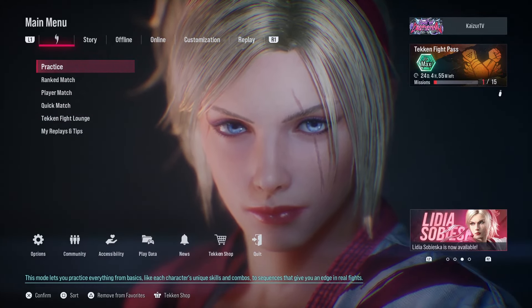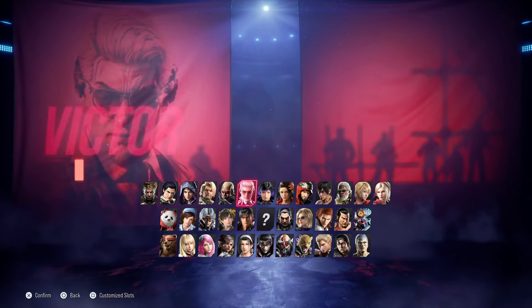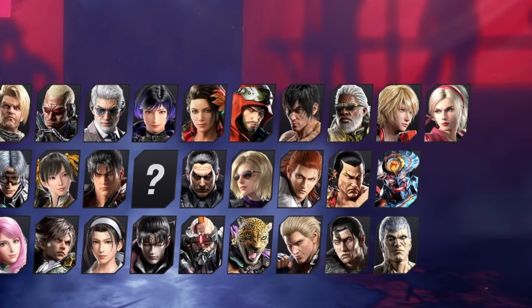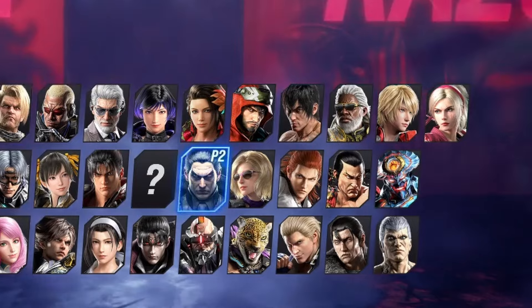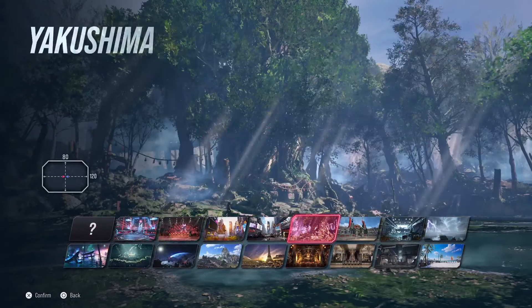First things first, let's go to practice mode. Once you're here, make sure that you pick Azucena as your character, and then let's pick Kazuya for the other character. We're going to go to the classic Yakushima for practice.